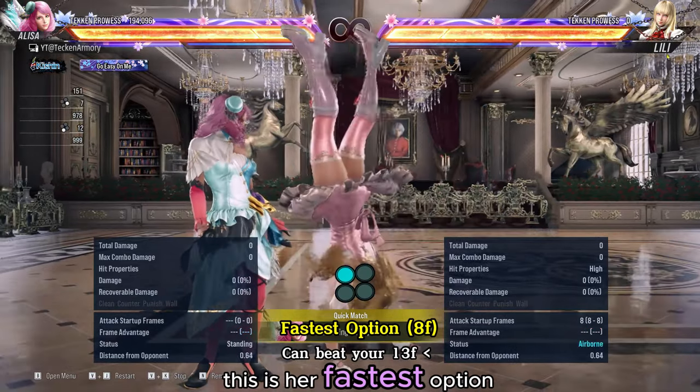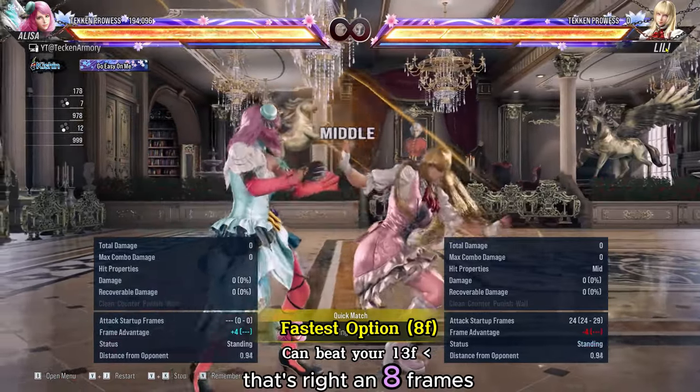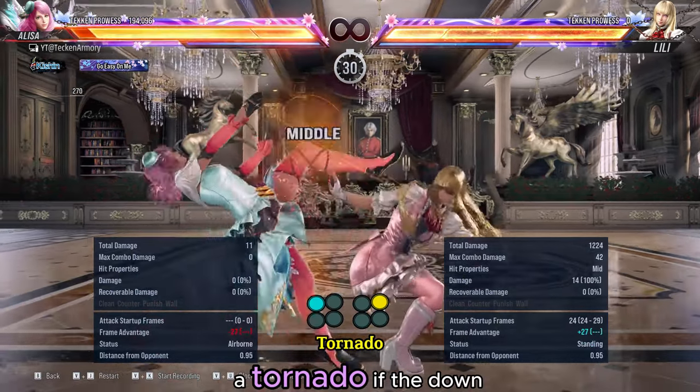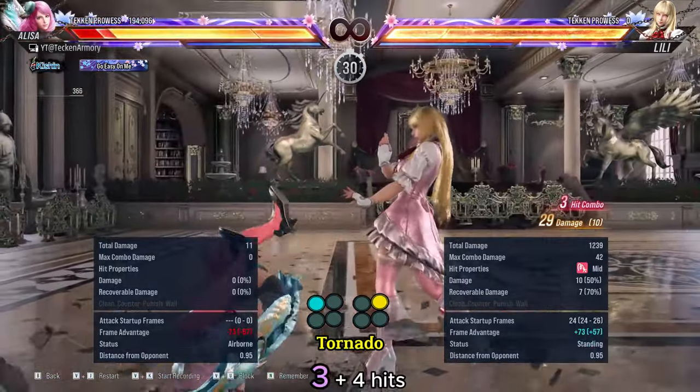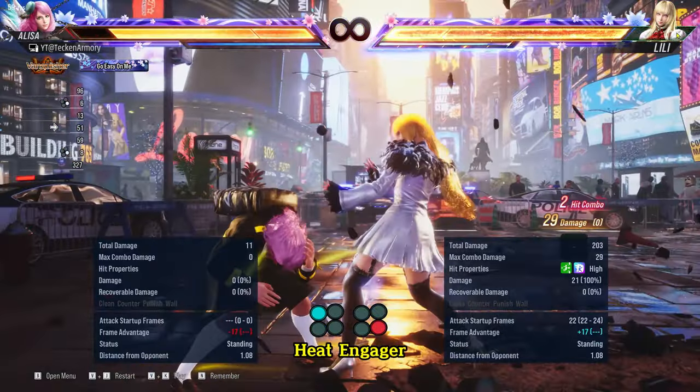This is her fastest option at 8 frames. That's right, an 8-frame startup move. It can also extend to a tornado if the down-forward 3 plus 4 hits, and it can also extend as a heat engager.